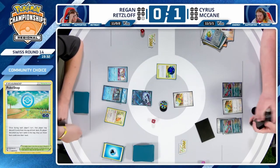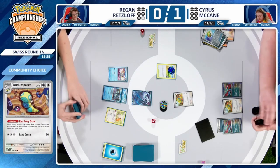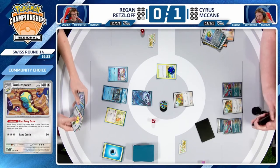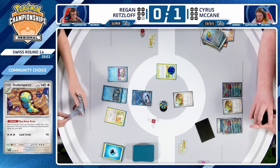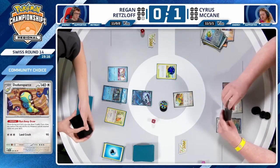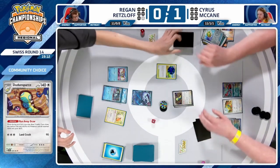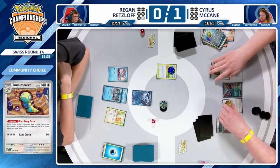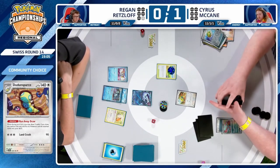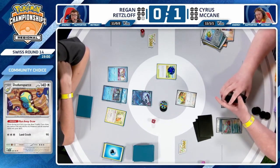There's always probably a mathematically correct answer, but a lot of the time it just comes down to feeling depending on what you're looking for. In this spot Cyrus is looking for a supporter. If you PokéStop into Nest Ball and Earthen Vessel, you can get other cards out of your deck to increase chances for Dunsparce to hit a supporter — but you also potentially get rid of your supporters. Cyrus has not found one just yet, but did find an Ultra Ball, so we could see another Dunsparce Runaway Draw.